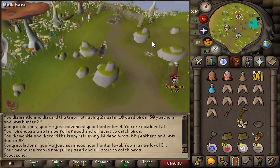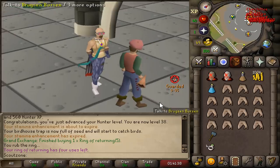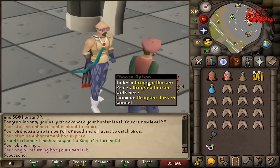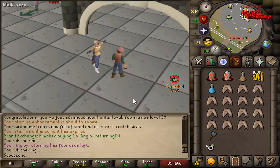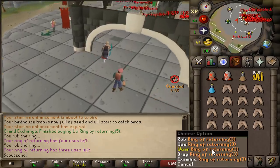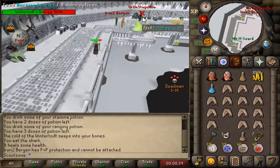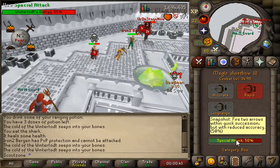Fun fact: you can change your respawn point by talking to Berguson Burson and then buy yourself a Ring of Returning. This will give you five teleports to the Grand Exchange.